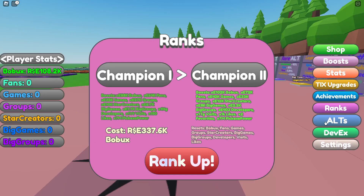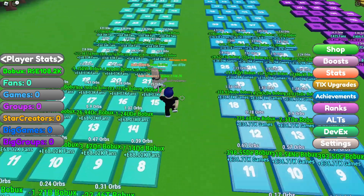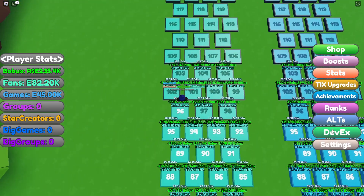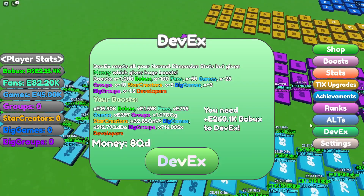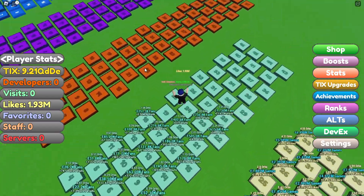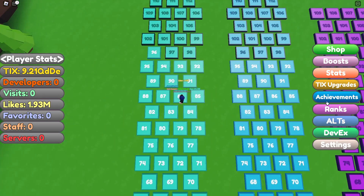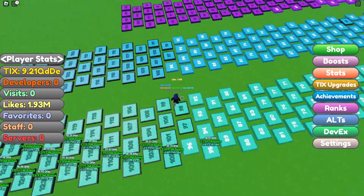Hey guys, in my last video I got to champion 1 and in this video I'm going to get to champion 2. I'm going to get the stats buttons first. I did recently devx, and we'll have to see if I get close to devxing again with the new multiplier. If I can't devx or rank up, we'll go over to mining since I got a pickaxe power boost from ranking up.